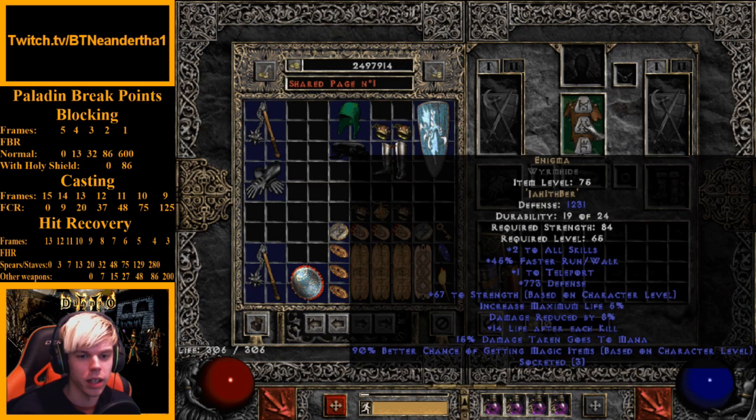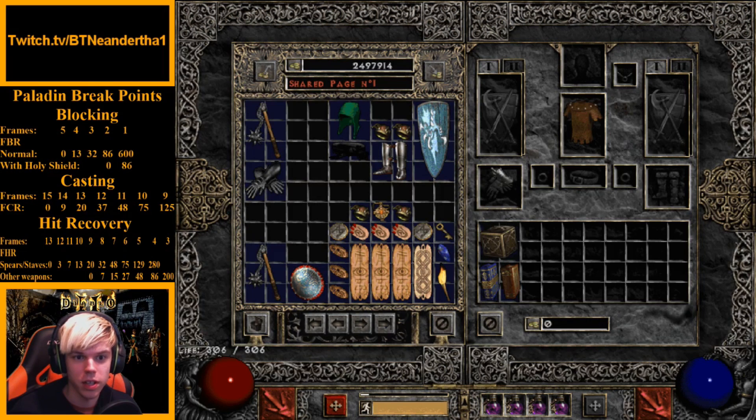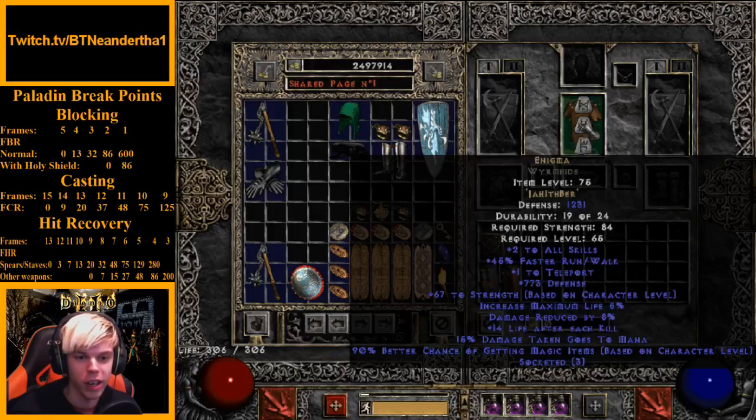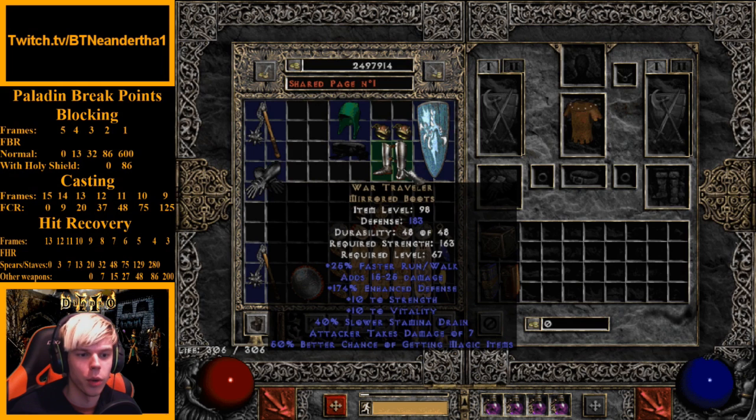Enigma is the basis for a lot of characters. It has Teleport, which is really hard to compete with — it's a crazy movement skill, you can go through walls and cross the map super fast. It works really well with the Hammerdin: you teleport right on top of monsters and cast your hammers while standing next to them.